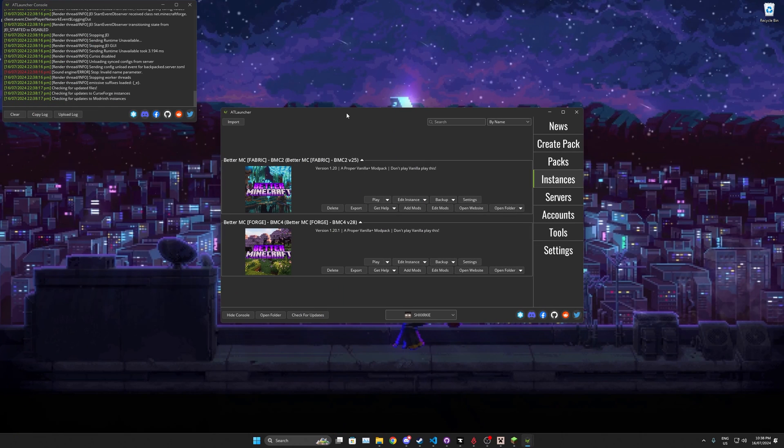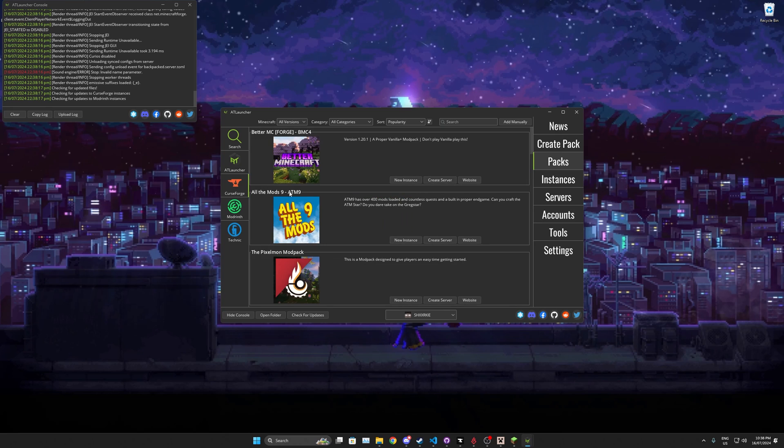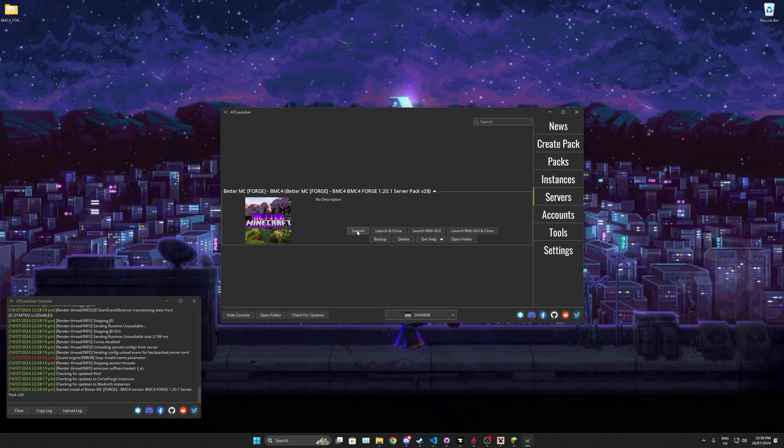One more thing — you can also make a server with ATLauncher. Go to Packs, find your modpack — ours is BMC4 version 28 — and click the Create Server button, then click Install. That will download the server pack for you and run the server. So instead of downloading from CurseForge and running it manually, you can just run it through ATLauncher. Once the server is created, it will tell you — press OK and go to Servers, then click Launch.